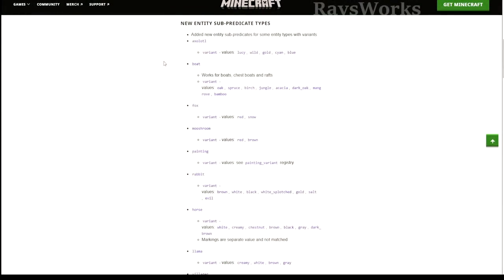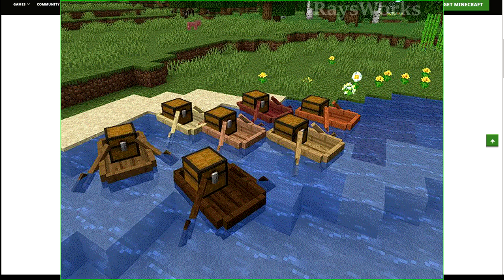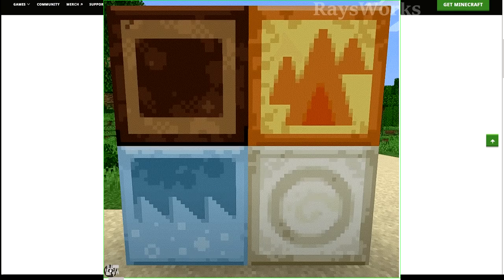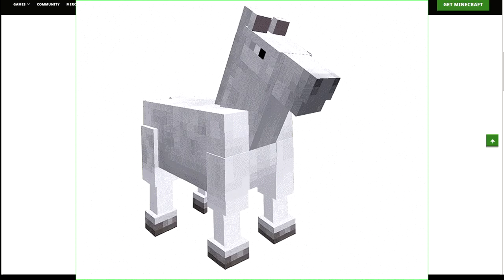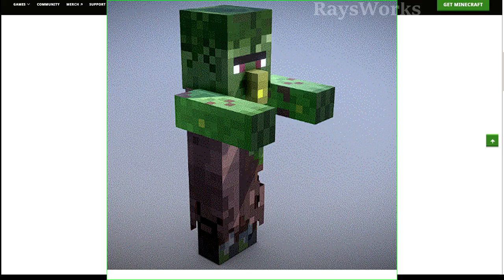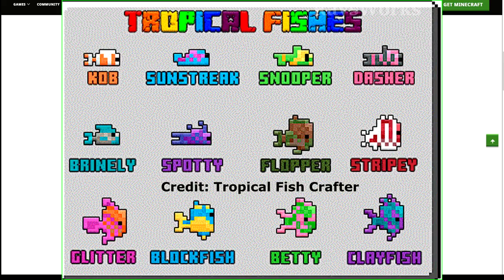The new changes include new sub-predicate types. You guys all know there are axolotls, but there are actually different variations — they added values like Lucy, the wild one, the gold one, the cyan, and also blue. This also applies to all the different types of boats, red and snow foxes, brown and red mooshroom. There are different types of paintings which you can type by exact name to get the precise painting you want, all the different rabbit types, horse variants, different llamas, a whole bunch of different types of villagers including zombie villagers, professions and their types, the types of parrots, and the more common types of fish.